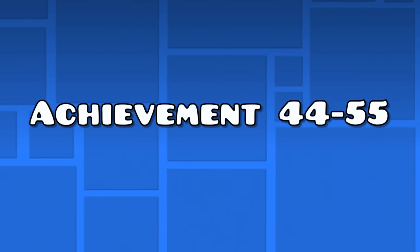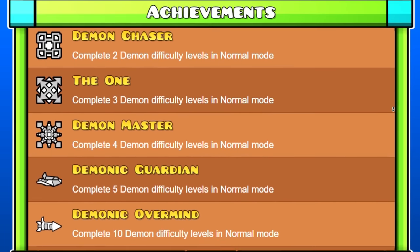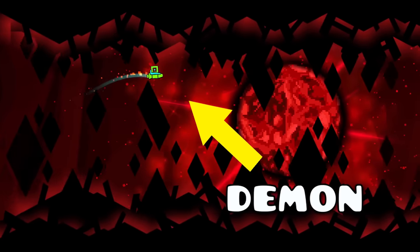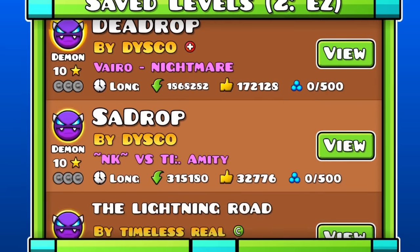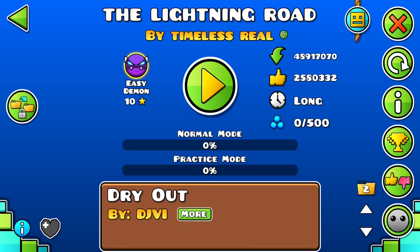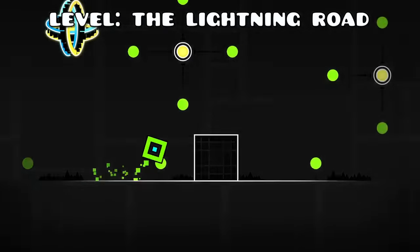Achievements 44 to 55 — the demon achievements. The next 12 achievements require you to beat demons. These might look like the hardest achievements to get, but I made a list of some very easy demons you should be able to beat, even as a beginner. For the first demon achievement, you only have to beat one demon. I recommend choosing the Lightning Road, since it's one of, if not the easiest demon in the game.